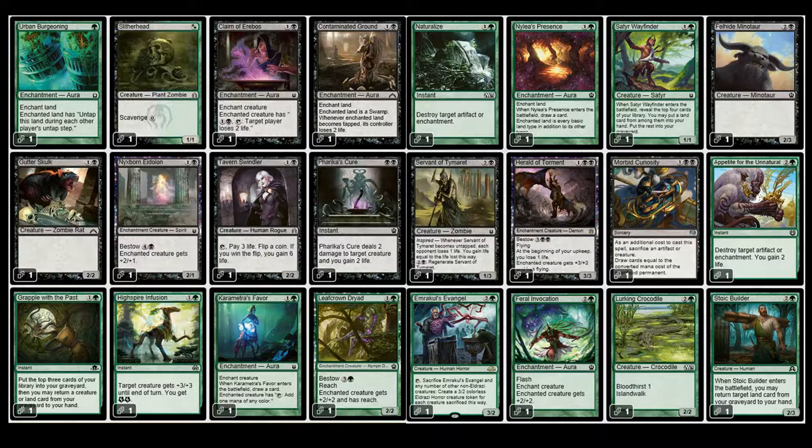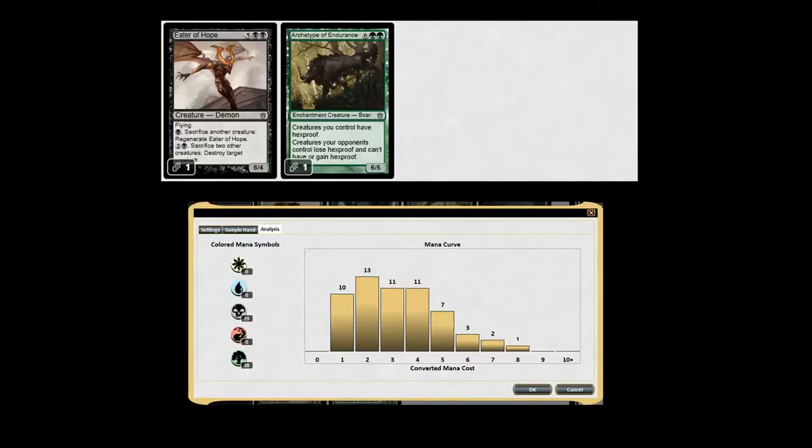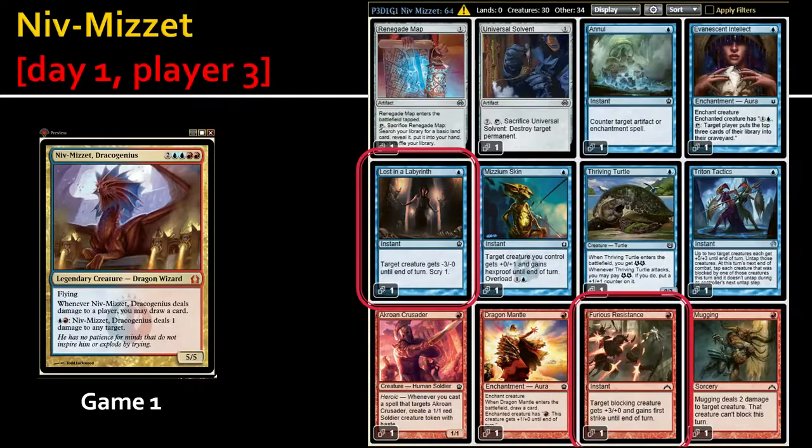You guys can pause and look at the cards — I'll also have a decklist at some point. It also has Nylea, even though I'm not exactly on devotion to green; it's still a pretty good card so I want to keep it. That's the mana curve for the deck.